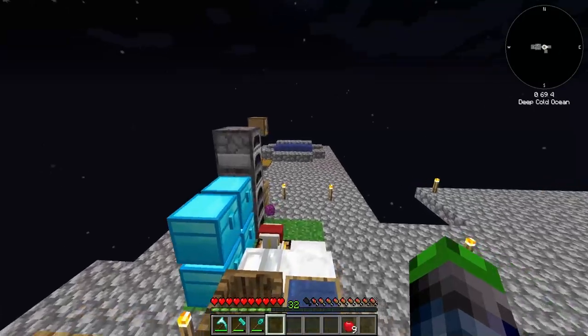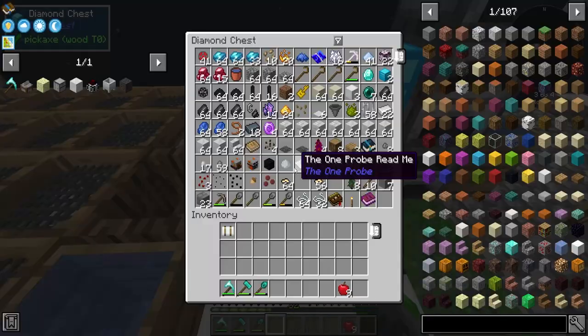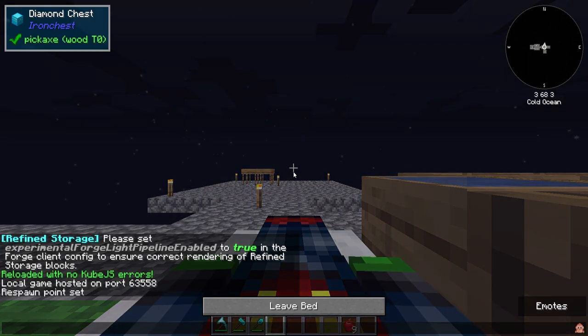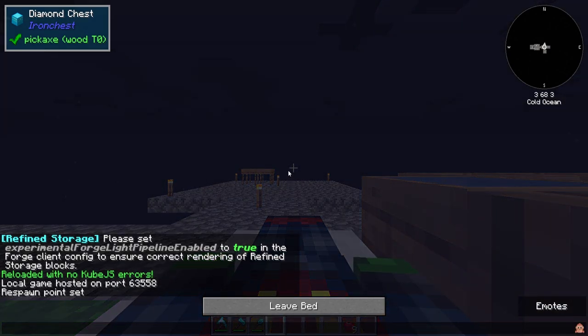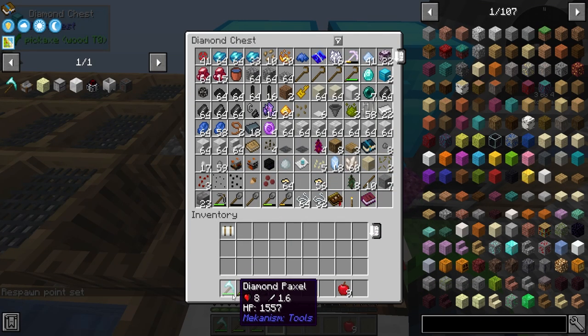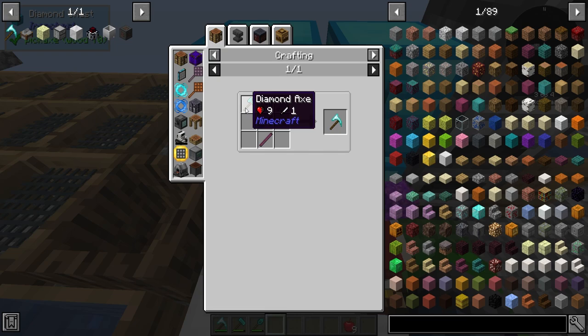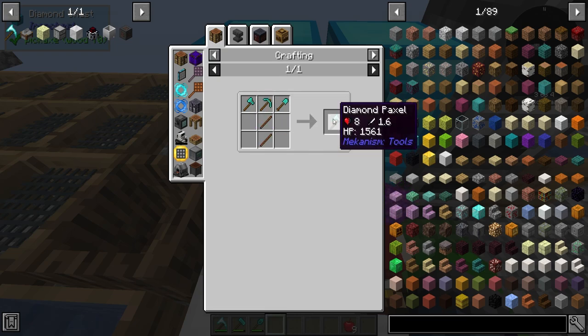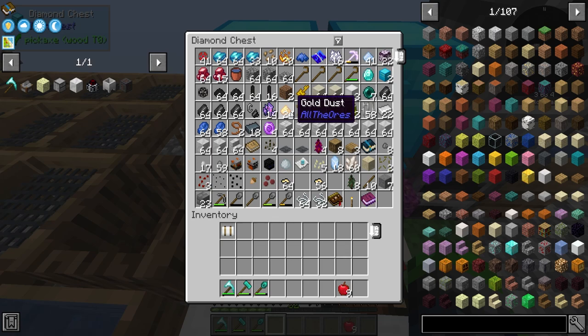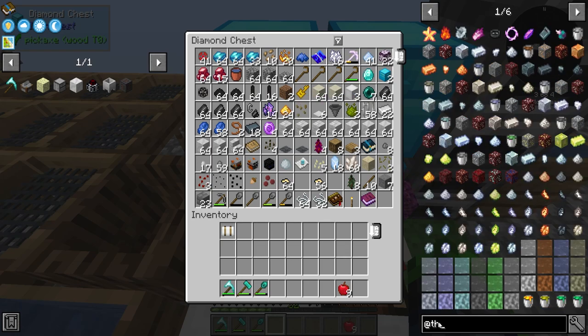I have also consolidated all of our storage into just two diamond chests. We had a bunch of items in there that we could move over into the storage drawer section so I went ahead and did that. I also made a paxel, which is just a pickaxe and a shovel all combined together into one tool. So it's fantastic. Let's see about making those upgrades from Thermal.